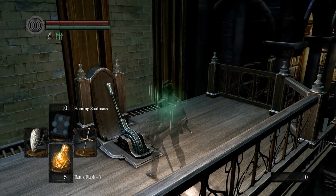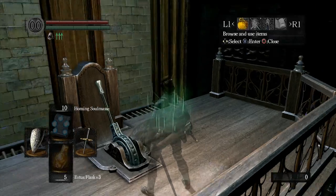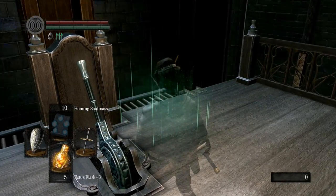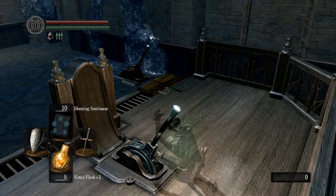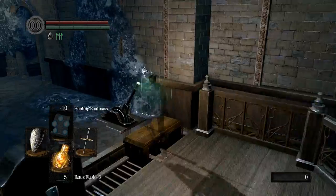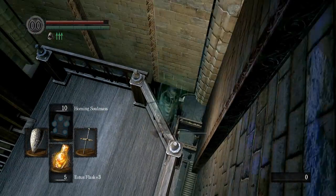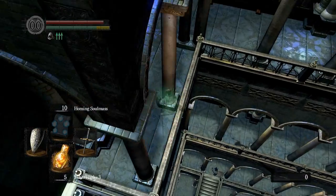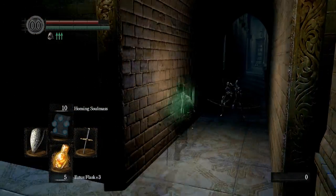On my runs back, I decided to combo the Slumbering Dragon Crest and Fog rings. I discovered that channelers seem to have pretty much an infinite detection radius — if they have any line of sight to you at all, they will detect you. Fortunately I got a lot better at this, and a little practice makes perfect.